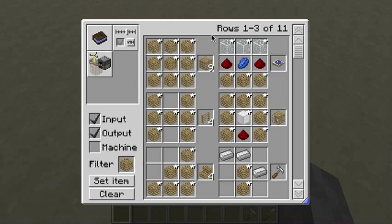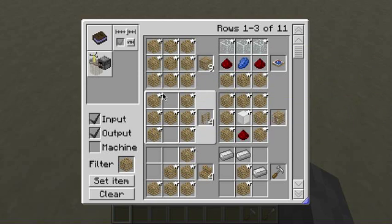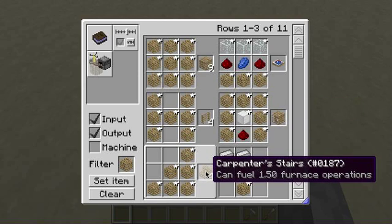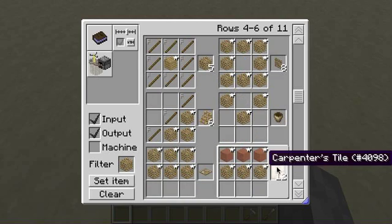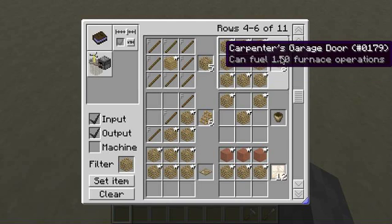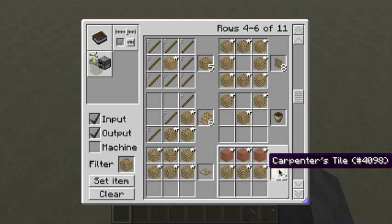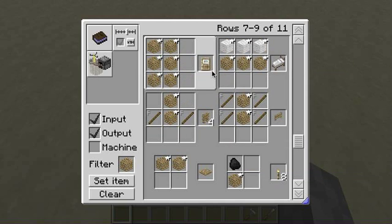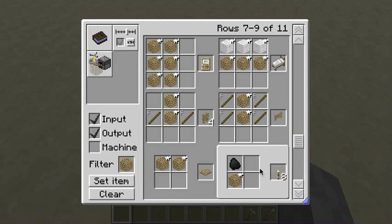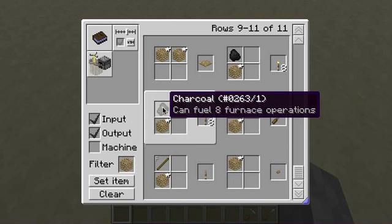So: Carpenter's Collapsible Block — that's the ones that can actually fall like sand. A daylight sensor. Ladders, pretty self-explanatory. A safe, crafted similarly to a piston although it uses a block of iron. Stairs. The hammer, which is very important. The Carpenter Block itself. The garage door — that's really cool, love the garage doors. A slope, so it's like a ramp. A flower pot. A tile. A hatch. Door, bed, fence gate, fence, pressure plate, torch, chisel — you need that — button, a lever, and more torches but the charcoal version.